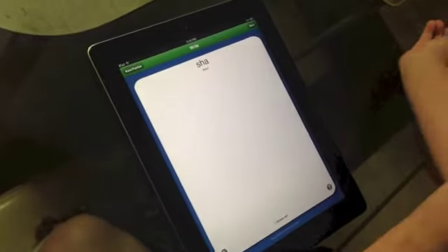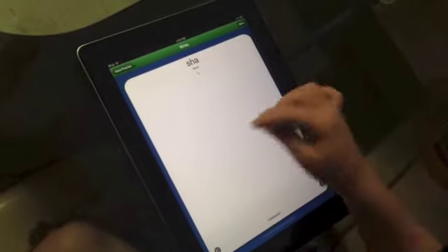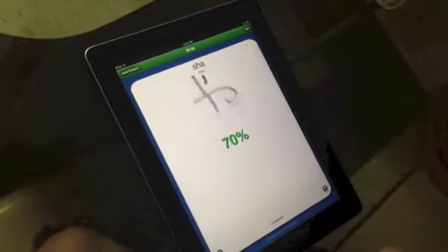Then I can try the key. Sha. This would be shi. Shi is super easy. And then ya. Ya is also super — ya starts out being really hard, but then it gets really easy.